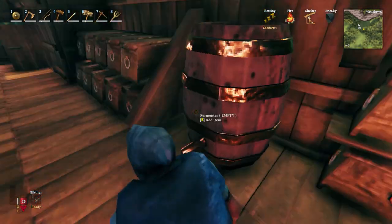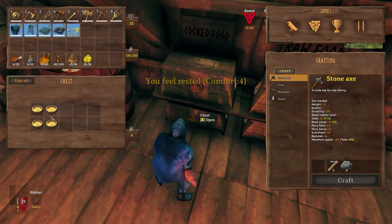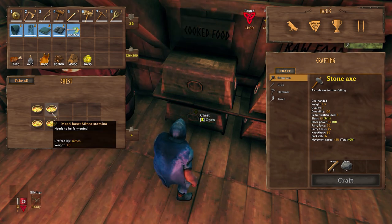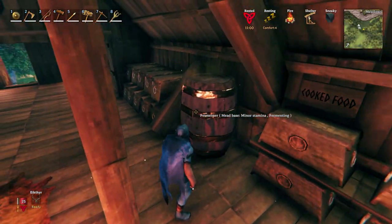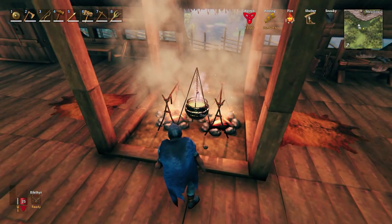To make these you need to craft them in the cauldron first. In the bottom here you can see I've got my meads made up — there's one here, base mead of tasty. Let's try the stamina brew as well. We need to put that in there; it's going to take a couple of days to ferment, and we'll have some stamina brews.